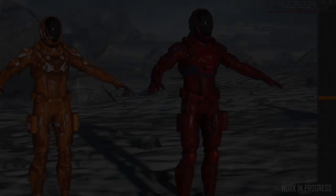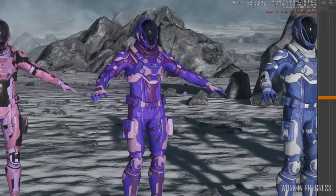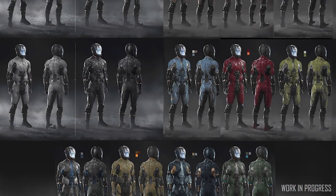Before we move on to mining, let's take a look at a few colours being considered for the updated RSI flight suits. The idea is to find something that really fits a particular piece and its lore, rather than just adding variation for the sake of it.